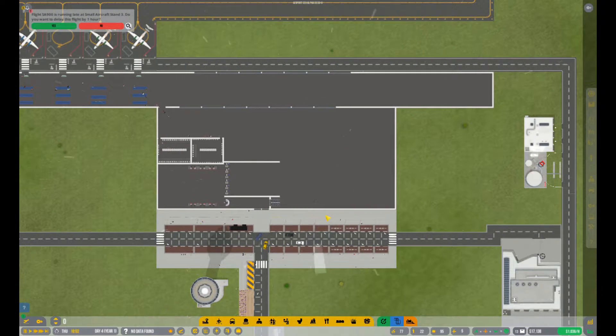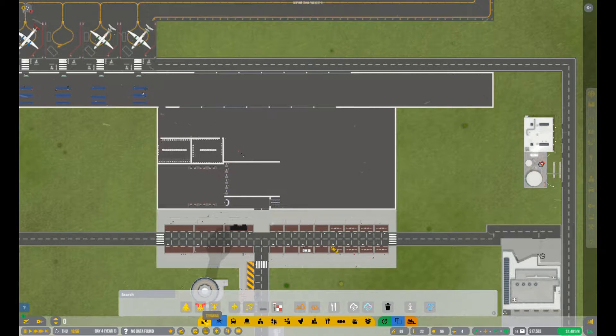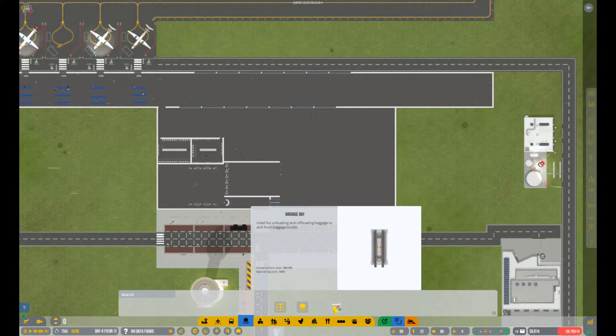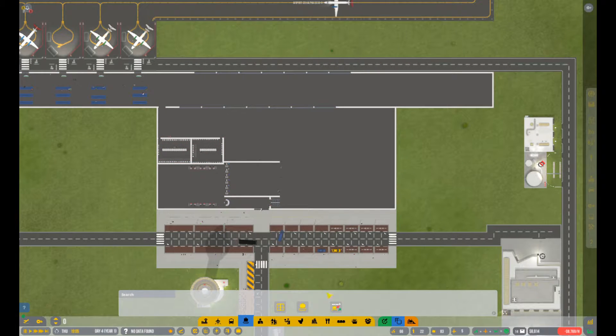So first things first, you have to get the baggage bay conveyor belt system — domestic baggage claim area, conveyor belts, baggage bay. That's what you're gonna need — to and from bagger trucks. So you click on it, but we don't have enough money for it. Okay, so maybe we're not gonna start with the baggage claim then.